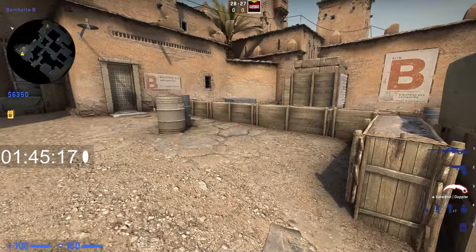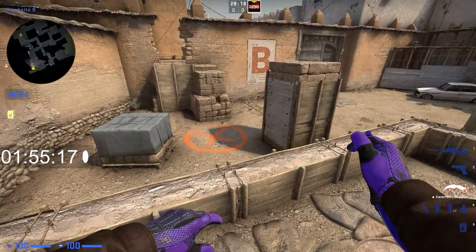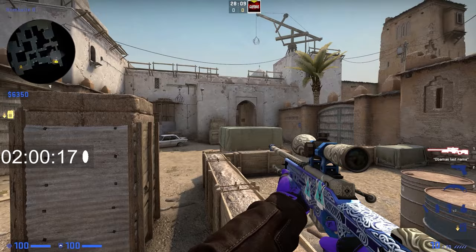This is how to hold B site. As long as you have mid control, you only have to worry about tunnels. Back plat is an angle a lot of people like to hold, especially with an AWP — but they can molly you off or use utility and you have pretty much nowhere to go, so it's very risky to play that angle.